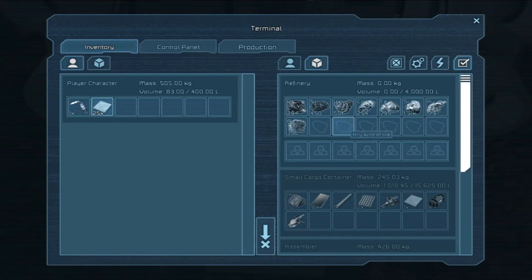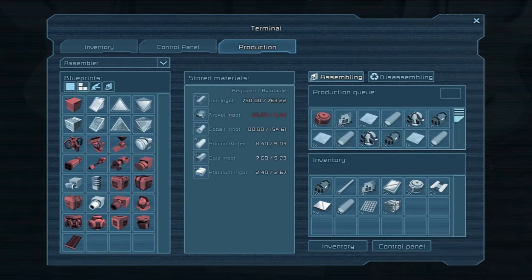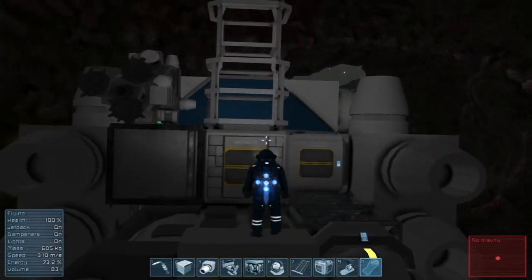One other cool thing I found: you can access the production tab if the assembler is close to the refinery. If you've clicked all these buttons in the queue, and you don't hover over anything and just let it idle, it'll tell you what the whole queue needs. So I need more nickel but I'm done with the platinum. Now I can go back to the refinery inventory and switch out platinum for nickel. That's pretty neat - fairly useful.